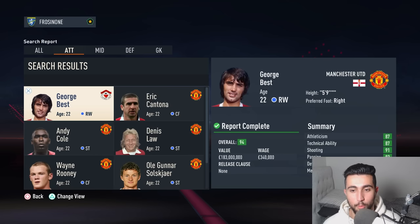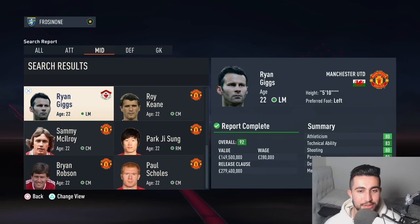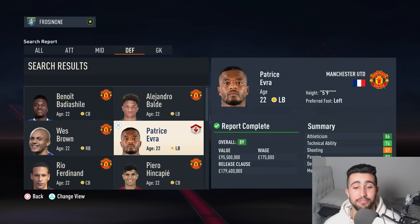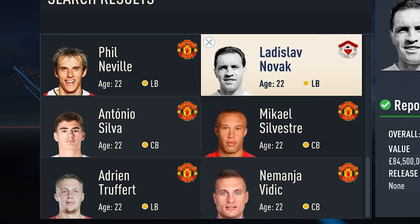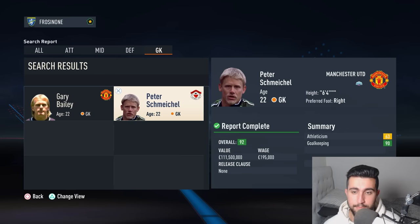They just have depth and world-class quality for days in every single department. Anderson — what are you doing here? The nostalgia, the retro vibes. This United squad is incredible. And they still find the need to go out and sign Alejandro Balde, Hincapie, Batty Achille — they've decided to sign like 15 new centre-backs. Antonio Silva, Kalulu, Lukueva. Meanwhile they only have two first-team keepers. The career mode AI needs a complete overhaul.